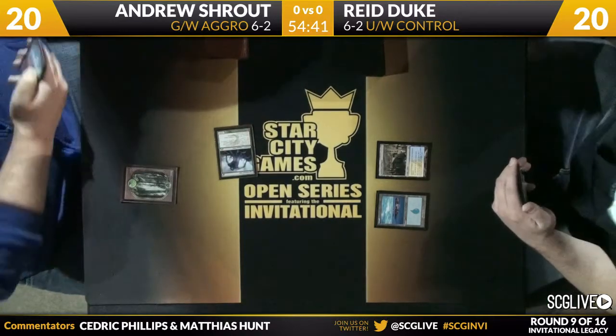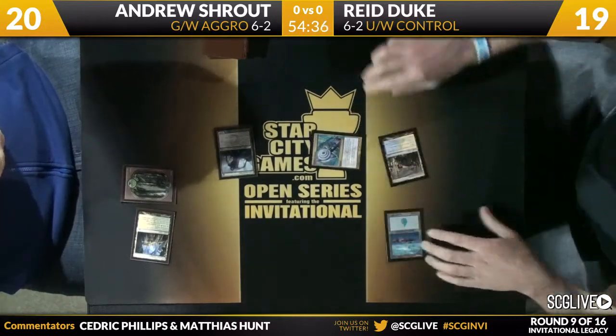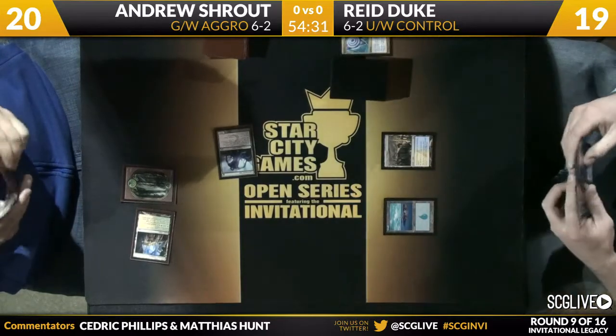If you know your history a little bit, in that Pro Tour that Andrew Shrout top-eighted, that was Pro Tour Dragon's Maze. It was a Pro Tour filled with Esper and Revelation decks that was, in the hands of Craig Wescoe, taken down by a green-white aggro deck.